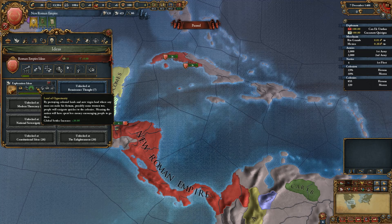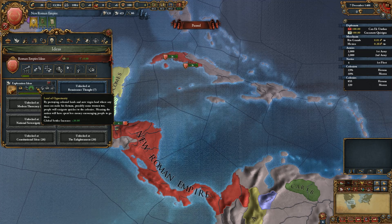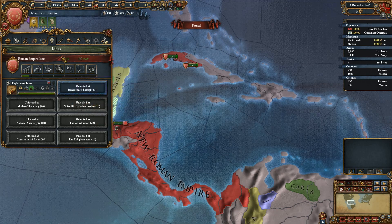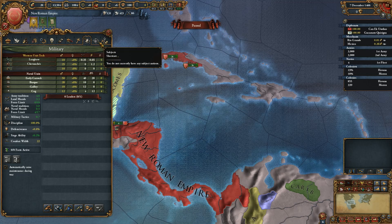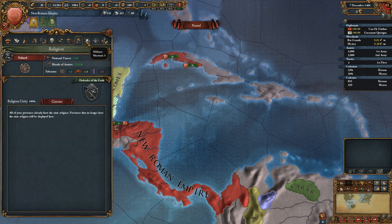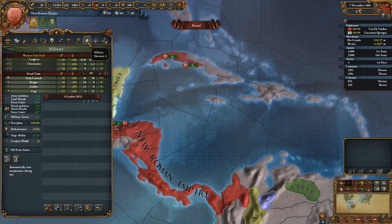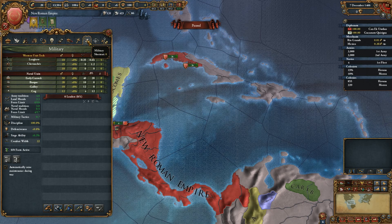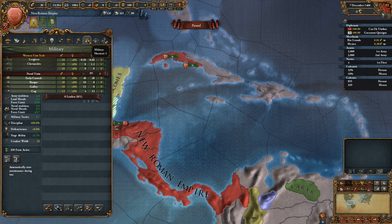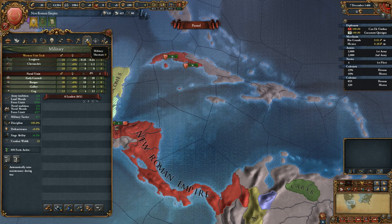I'm understanding a little bit now about how the states and territories are working. Basically they've turned into a two-way process, and overseas is now territory based. It's still going to be a little bit longer until I completely understand how it works. If you do something stupid, you can lose the status of a state, and it becomes territory again, which means I'll have to re-state the thing, which costs admin points. I have to be careful with that.